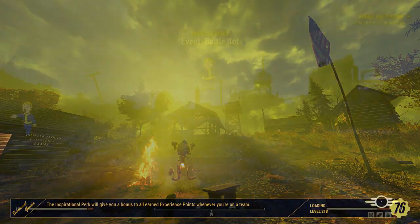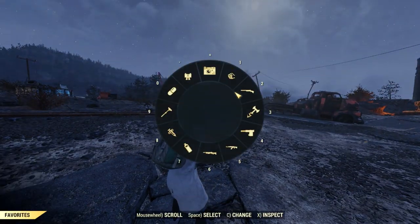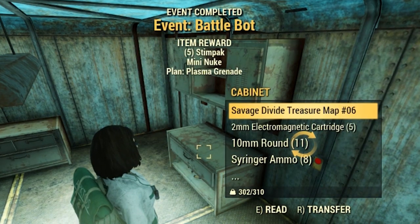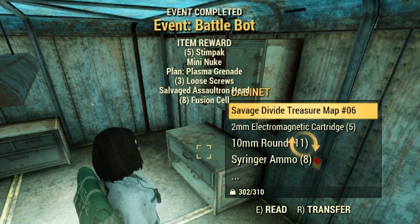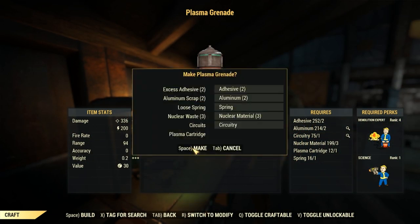But it paid off and I finally got the plans for the Plasma Grenade. In order to craft the Plasma Grenade, you'll need your Demolition Expert at Rank 4 and Science at Rank 1.